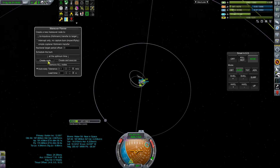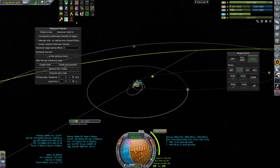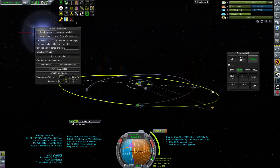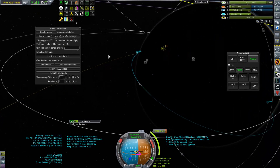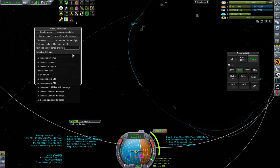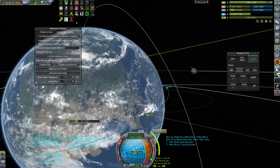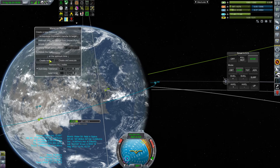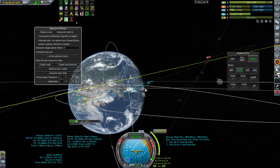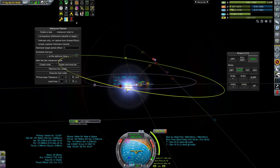Give me the Hohmann transfer — gives me 2,000! That doesn't even get me out there at all. That's not even burning in the right direction. Remove all nodes, please. There, that's a bit more reasonable. I was getting concerned. Okay, so that's going to be the maneuver that starts off episode 18.